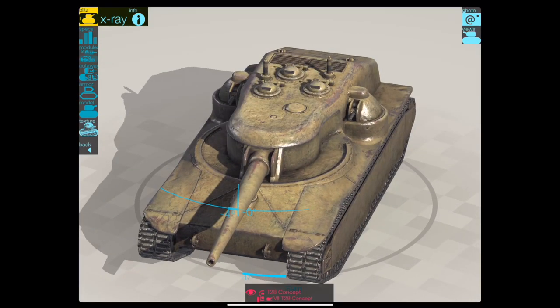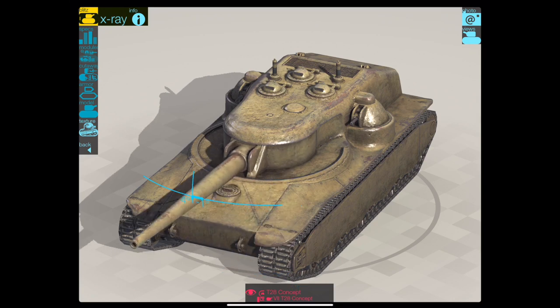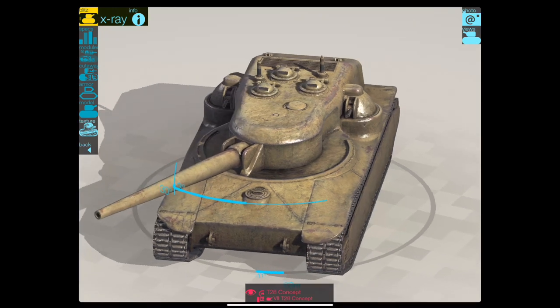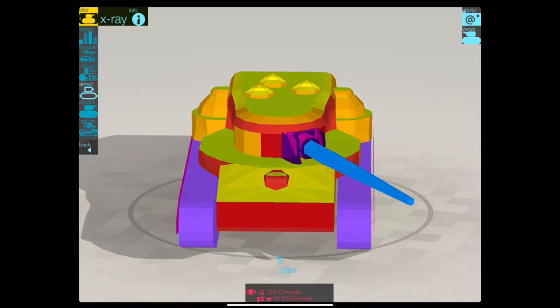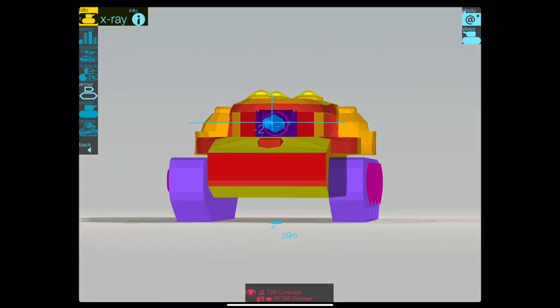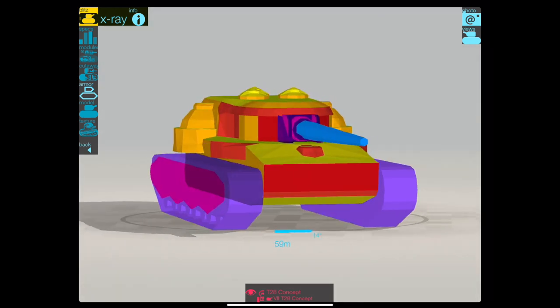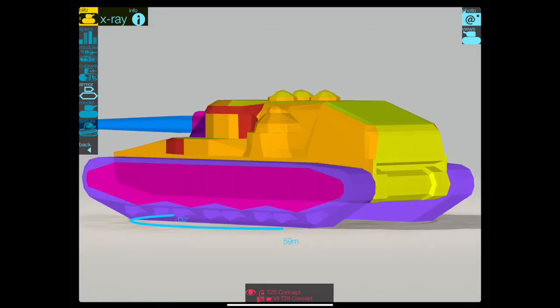It really is. The gun traverses right over the fenders left and right — that is a wide arc. Not many TDs have such an arc. Let's have a look at the armour. In the profile it looks pretty solid front on, but it's deceptive, as you'll see when I put it in the penetration armour viewer. Sides and back are pretty thin; frontally it looks pretty solid.